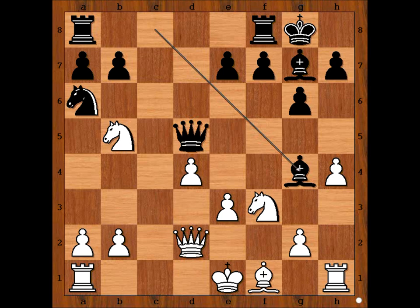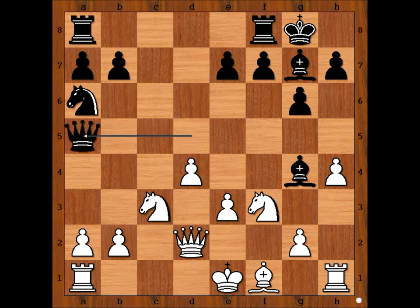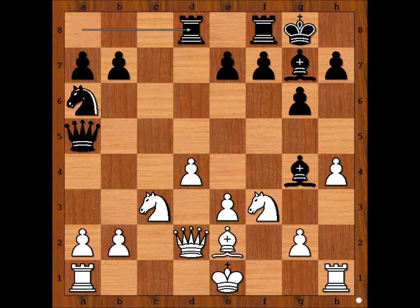Maria Muzicuk played knight to c3, attacking the queen. Queen to a5, bishop to e2, rook from a to d8, intending e5. White to move — surely castling king's side comes to mind. Do you agree?